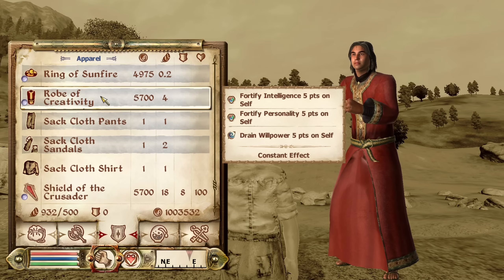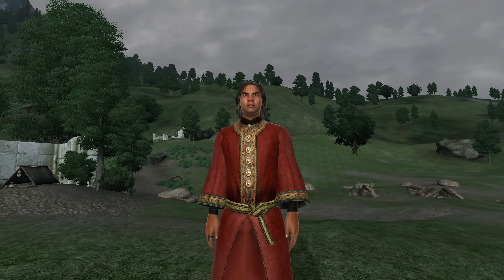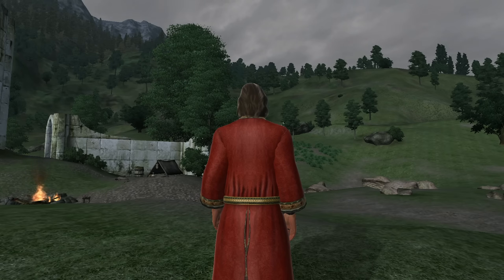Then we have the Robe of Creativity. The Robe of Creativity can be acquired from Nilawen at the Fair Deal in Bravil. It is classified as clothing and therefore doesn't have an armor rating or armor type. It has the enchantments of Fortify Intelligence and Personality for 5 points. It does, however, have the Curse of Drain Willpower for 5 points.